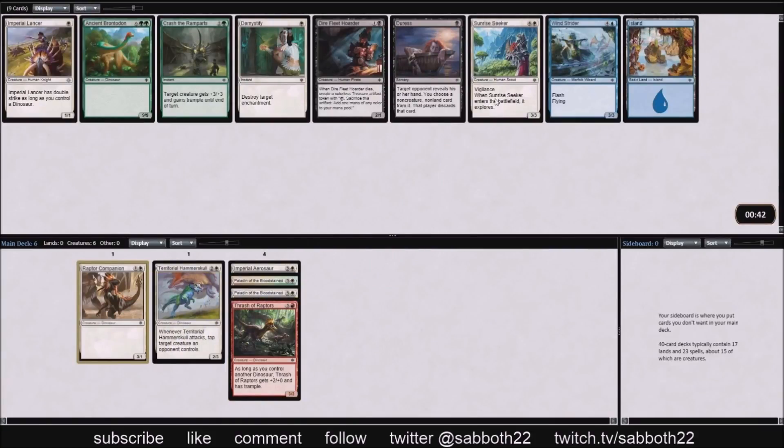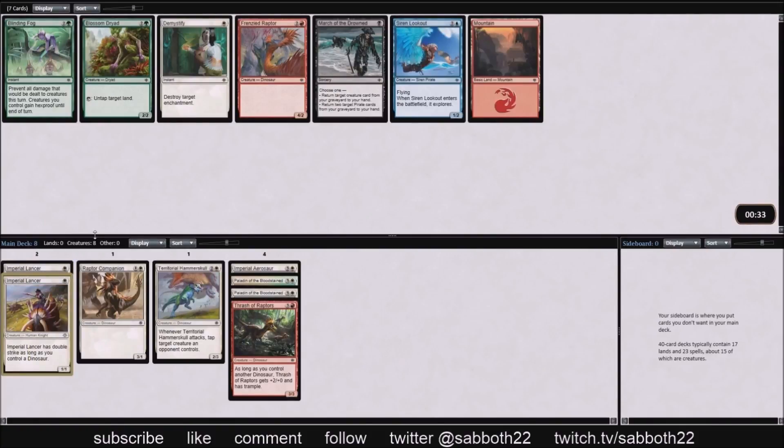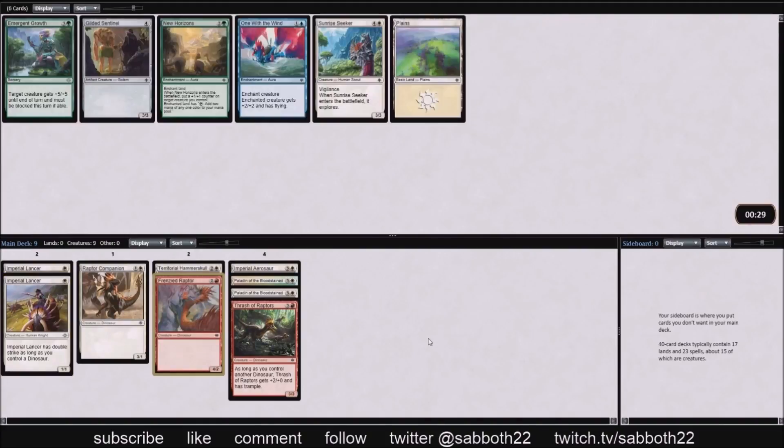It's all about attacking. In this pack we have Sunrise Seeker, a standard five-mana explore card, but then there's Imperial Lancer — not typically on my radar, but here we have a bunch of dinosaurs in red-white. A Frenzied Raptor comes around pretty late too, which cements us into red-white seeing these cards go late. So the pick is Lancer.